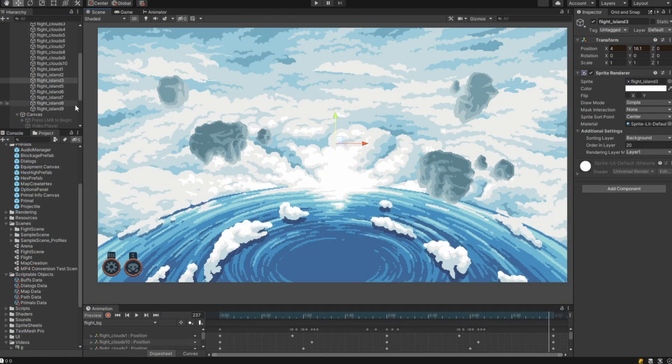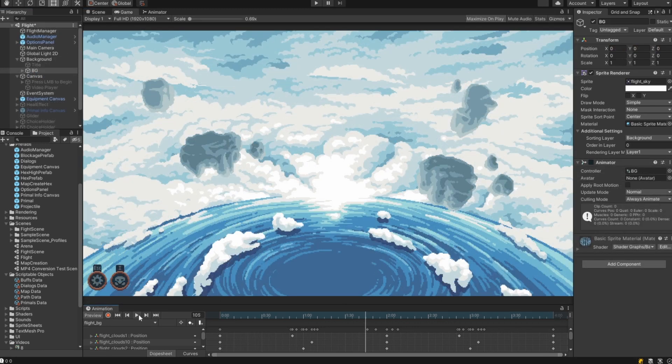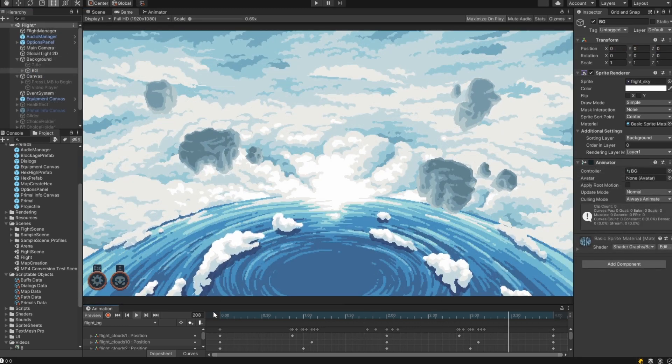That is why I have started with the background for my flying scene. Since I have flying islands in the game, I was sure that I wanted a screen to emphasize the space the main character has to move through to fly between them.